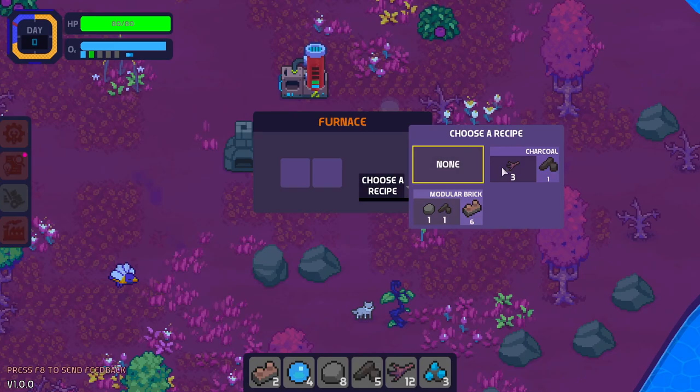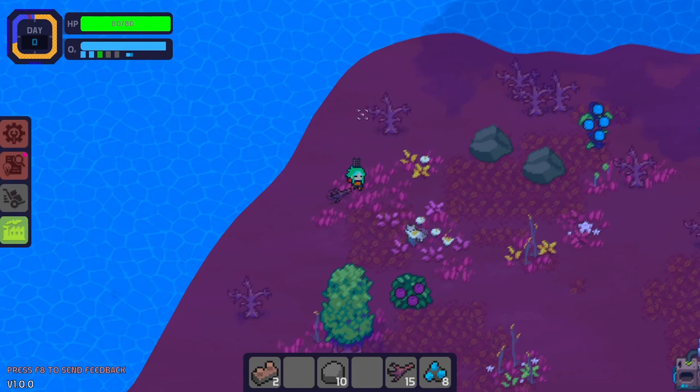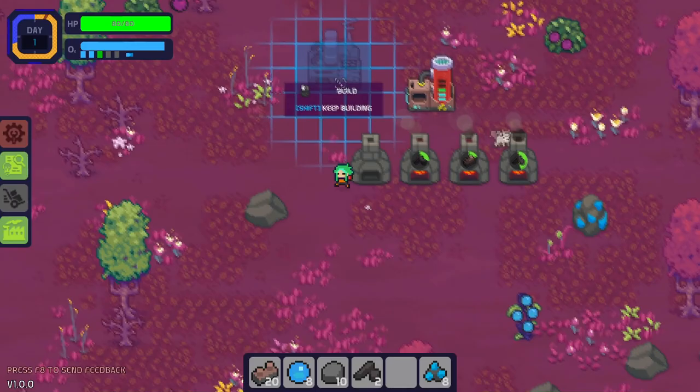All right, let's get a couple of these modular bricks going. I also want to start collecting iron, which is this blue ore. Since we're going to be smelting iron soon, that means we're going to need a ton of coal, so we want to focus on collecting a lot of twigs real quick. That way we can build up a stockpile, and with a stockpile we can actually use the smelters for something else.